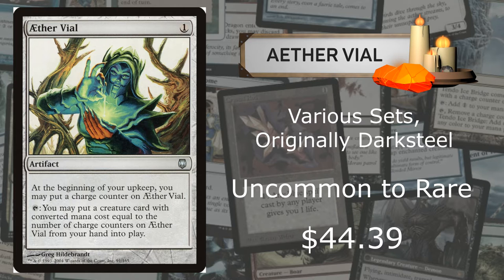With an average price of $44.39 on the market, this one is really, really good. It costs only one mana. At the beginning of your upkeep, you may put a charge counter on Aether Vile. You may put a creature card with a converted mana cost equal to the number of charge counters on Aether Vile from your hand into play for free. I don't know how this was uncommon — it should have been rare given what the set was in Dark Steel.